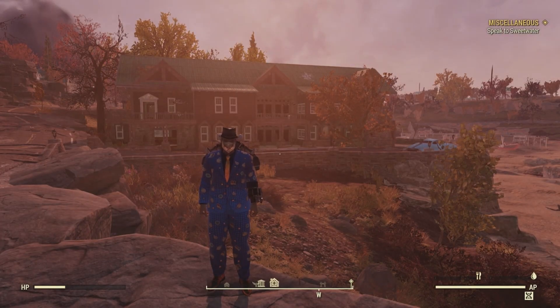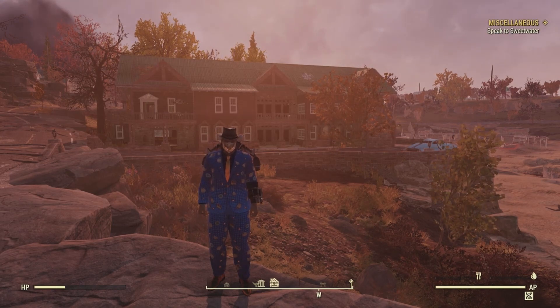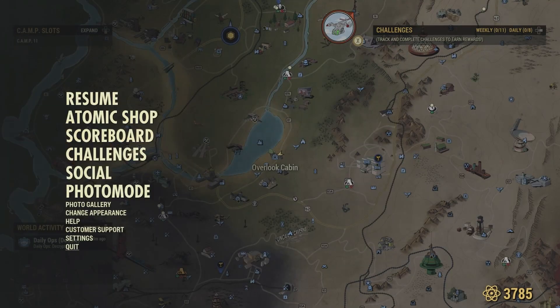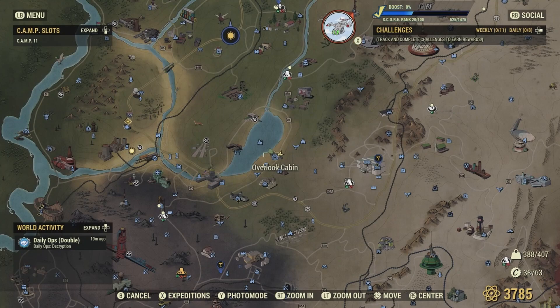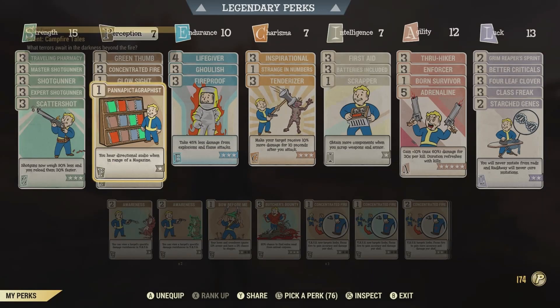This is a multiplayer game, which means the items and collectibles you're looking for may not be in your world because someone else came and got them. What you can always do is quit your server, jump back in, and server hop — hopefully you'll jump into a server where you can find your items.